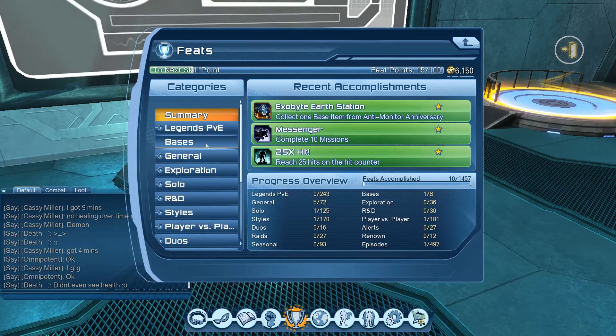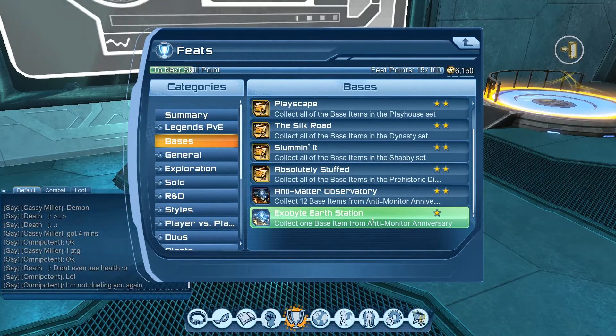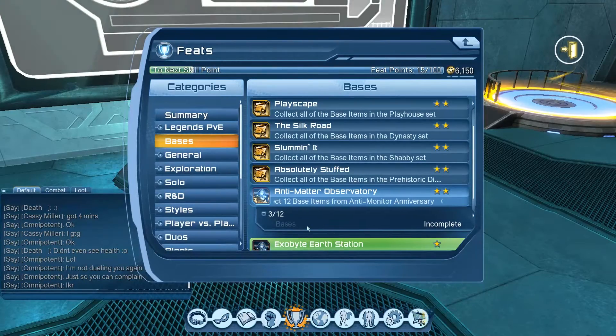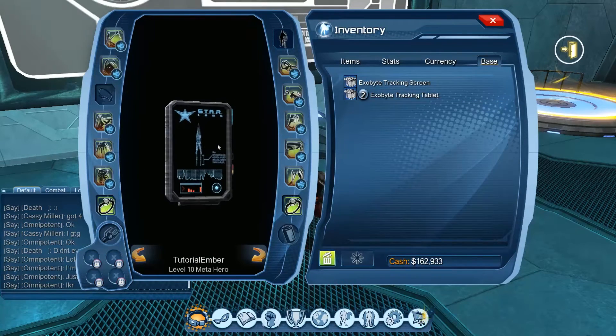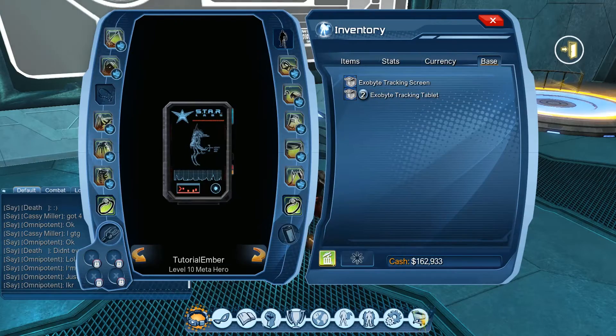First, over here in bases, we have the Exo-Byte Earth Station — collect one base item from the anti-monitor anniversary. When you complete the intro mission 'Monitoring the Situation' you'll get a base item box. There are also base item boxes in the vendor for 20 crowns. The other feat is the Anti-Monitor Observatory — collect 12 base items. Opening the intro mission box got me three items: two exo-bit tracking tablets and an exo-bike tracking screen. Lots of exo-bite stuff coming back.